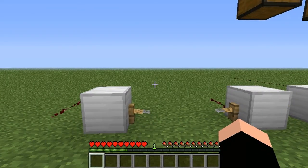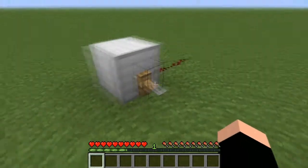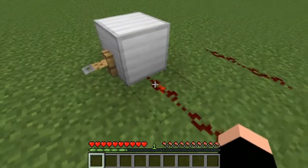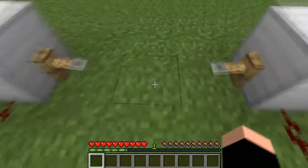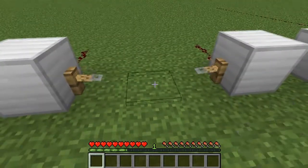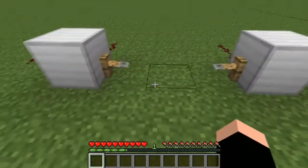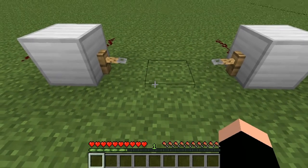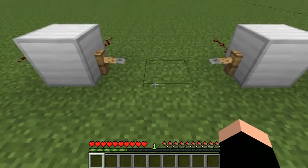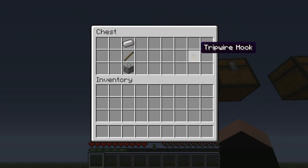This was added more recently in 1.3 — these are trip wires. The way you use them is you step over between them and it will activate. Also, if you break it and just put them together with string, you have to go directly over the string. As you can see, there's a little hitbox right there. To craft trip wires, you put an iron ingot, a stick, and cobblestone in that order, and you'll get two trip wire hooks — one pair.